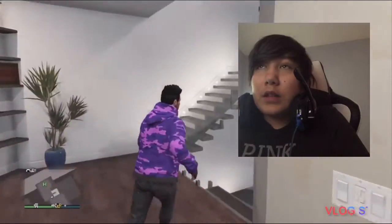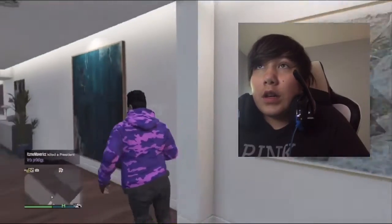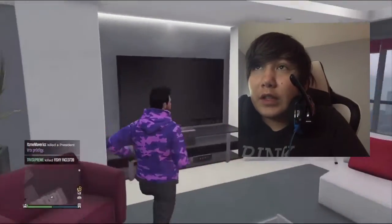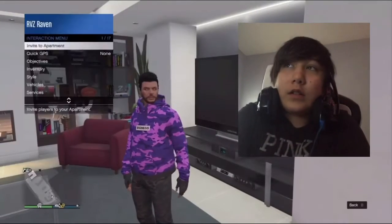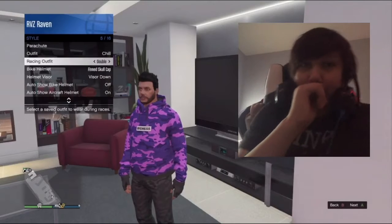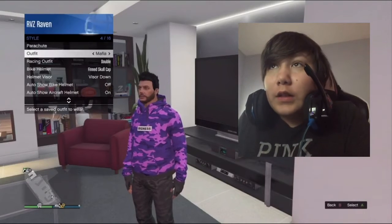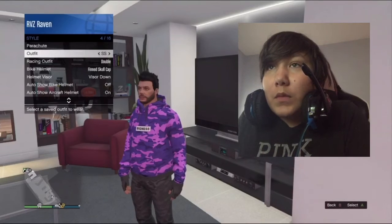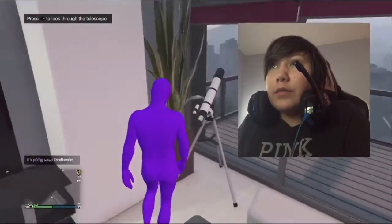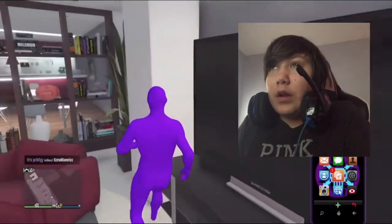This outfit is the one you're going to be using during the glitch. Go up to your telescope in your house, go to Outfits, and change to your alien outfit. You'll have the alien outfit on. Save that to an outfit slot as well.